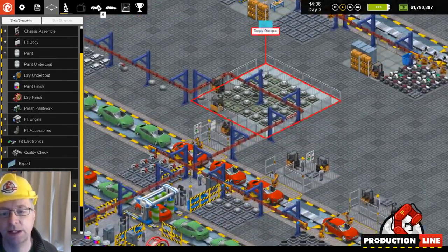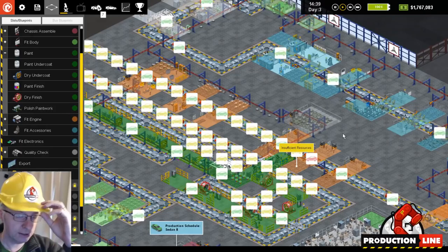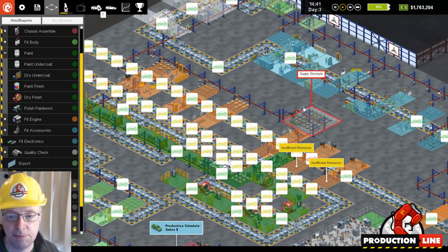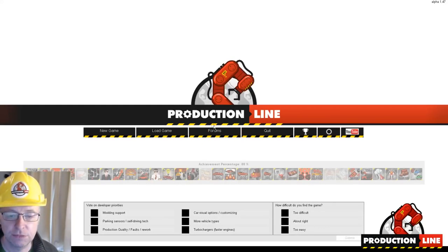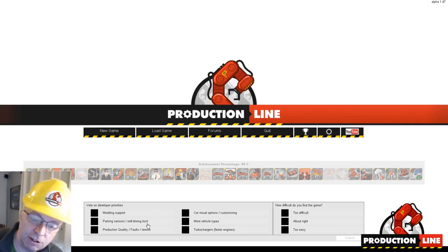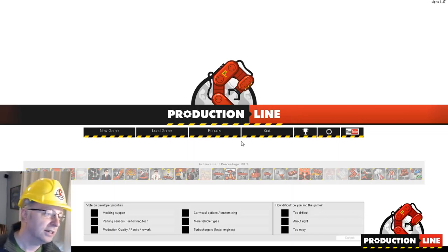Another thing I was planning: supply stockpiles currently can only be placed in a 4x4 grid. I'm thinking of doing half-sized ones as well, though that involves a fair bit of code, not just dropping in a new slot. Let me know if you like the sound of that. Also, in the main menu there's a questionnaire that comes up once per version — I've added two new options: parking sensors and self-driving tech, or turbochargers for faster engines. Please vote on it each version.